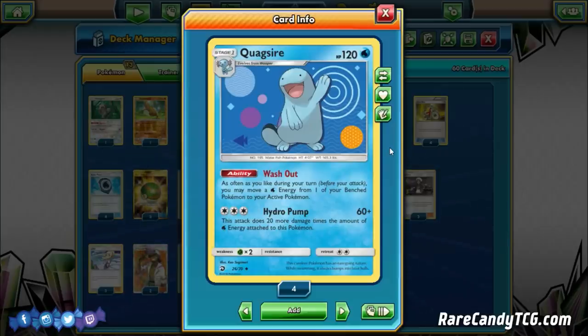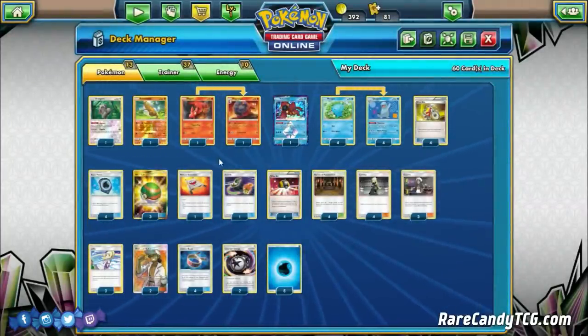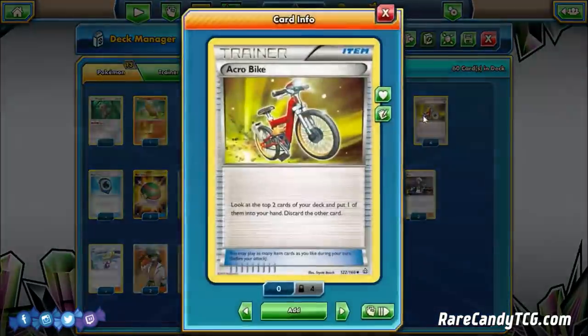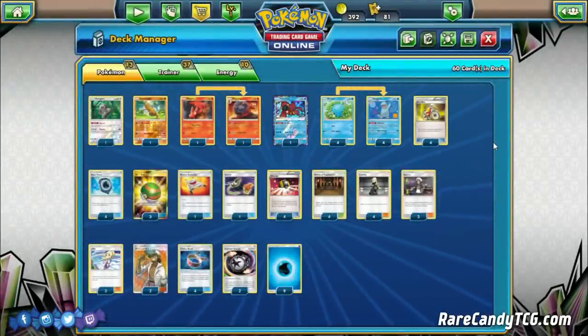This is very similar to other Shrine of Punishment decks. We have our main attacker, a Magcargo line, and an Oranguru to help get set up. Magcargo provides the Smooth Over ability — once during your turn before you attack, you may search your deck for a card, shuffle, and put that card on top. Then we can use Oranguru's Instruct ability or an Acrobike to draw into it.